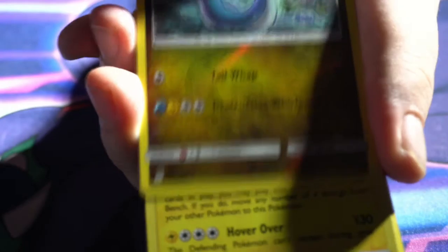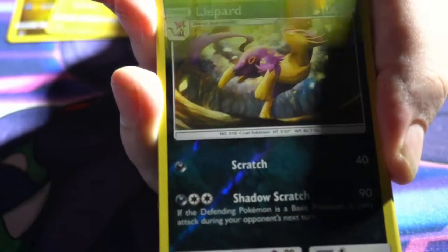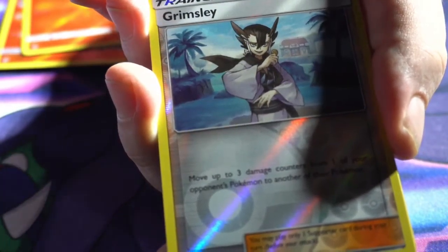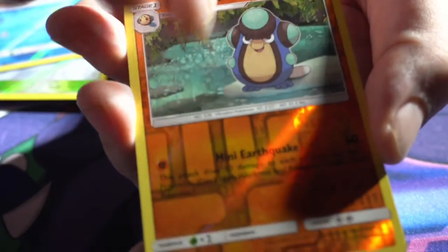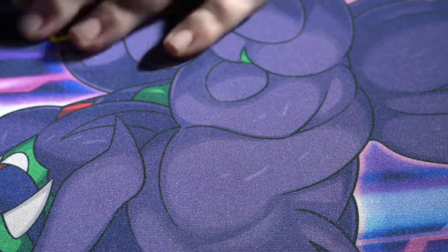Got Dragonair, Electross — sorry, the angle's a little awkward for me — Shroomish, Liepard, Magmortar, Salazzle, Grimsley, Joltik, Lurantis, an Oddish, Golduck, Politoad, and Misty and Morley. Those are just the reverse holos.